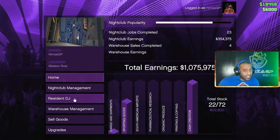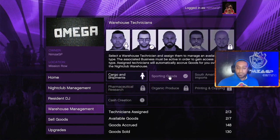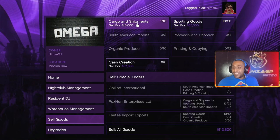First things first, you gotta register as a CEO, get over to your nightclub and log into your PC. As you can see, my problem on my PC is my cargo and shipments as well as my sporting goods — I'm sitting on one box for cargo and shipments and 13 for sporting goods.